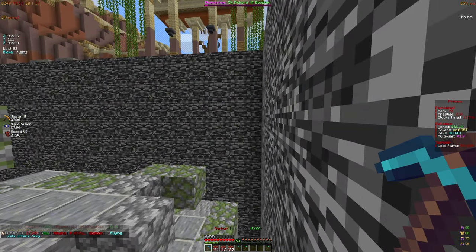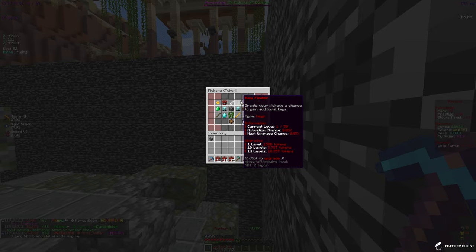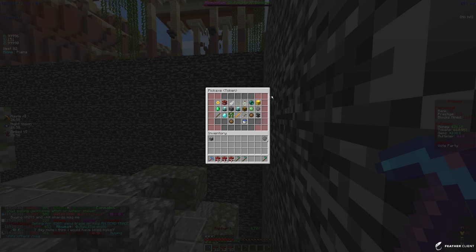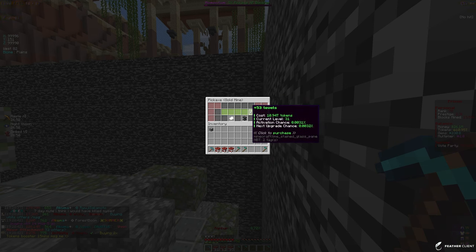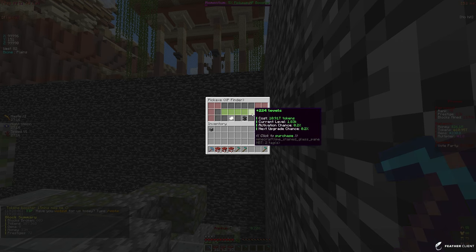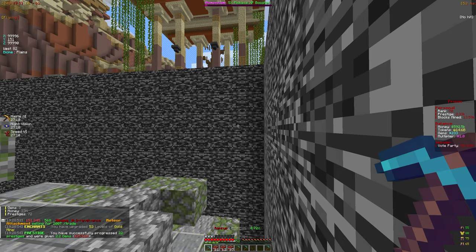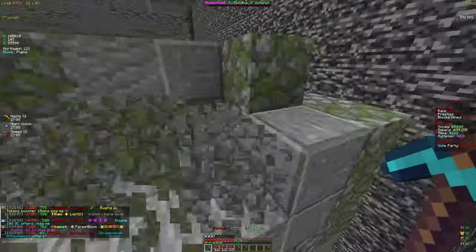I have 10 trillion tokens to spend and I'm either going to put them into XP finder or gold mine. XP finder gives more XP while mining and gold mine gives more tokens from mining. Let me put 50 levels into gold mine and check XP finder - it gives something like 200 levels. I think I'll still go with gold mine because we do need more tokens to get further enchants, so I'll just max that one out for now.